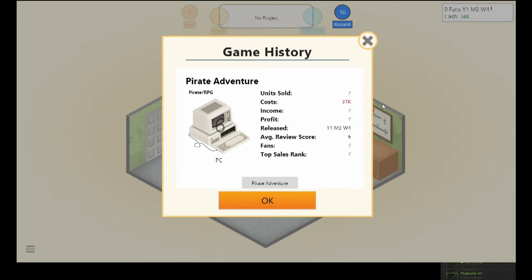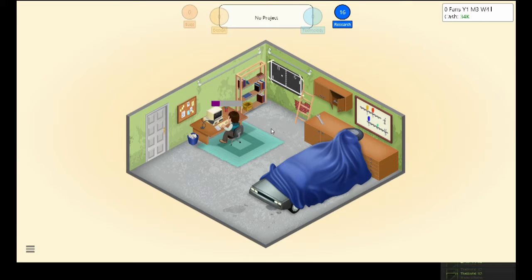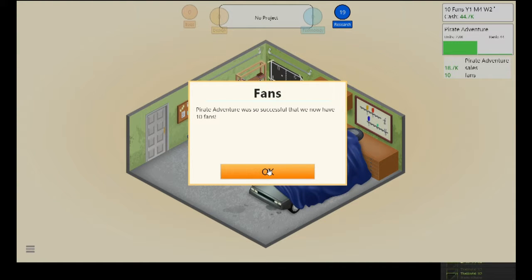We got six overall. The game cost 31,000 to make and now it's going to start selling. We get news updates — 'The Gaming Room, a newcomer in the gaming industry, just released Pirate Adventure.' We've sold 2,700 copies so far and charted at number 44 — pretty decent.